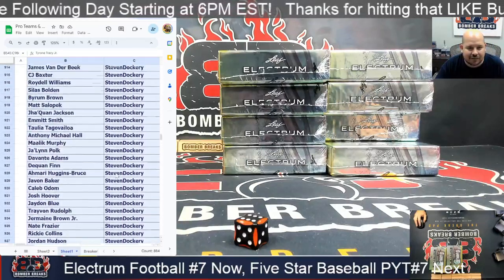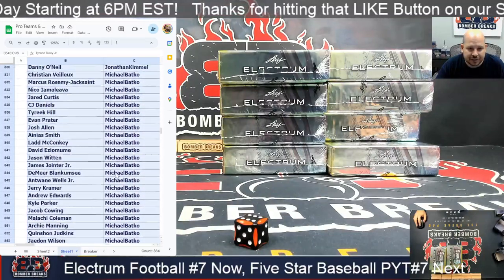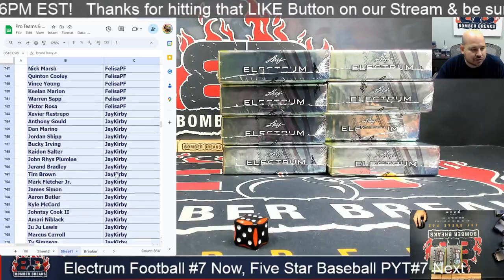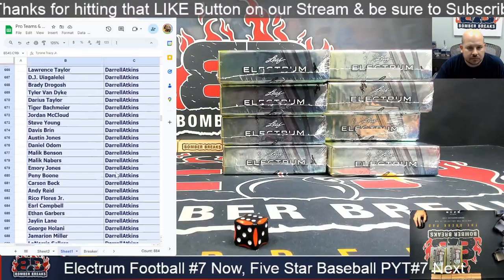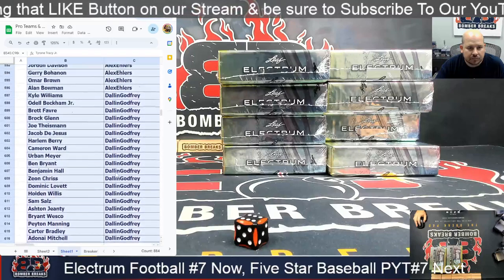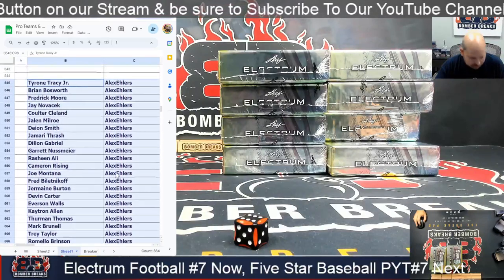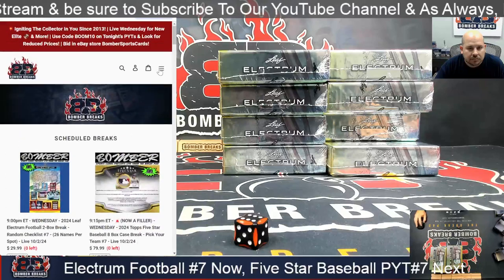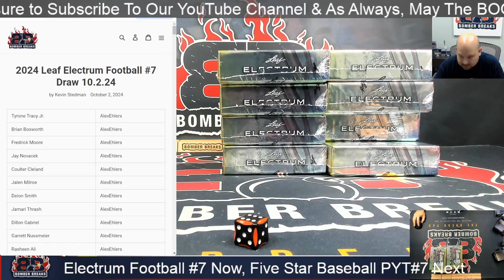As always, we'll scroll up once real quick, then I'll make a blog post and provide the link in the chat. I see Steven D's got a lot of names. A lot of guys grabbed one or two or three spots, so they're going to have like 60-something names to look through. It's kind of hard to do in fast time, but I always want to do this for transparency. And then we'll paste it into the blog post. There's the link in the chat.